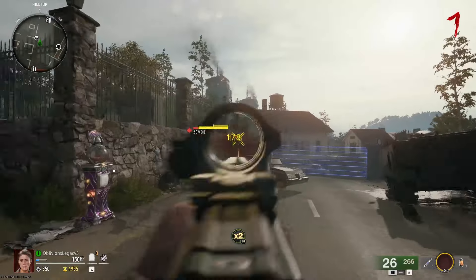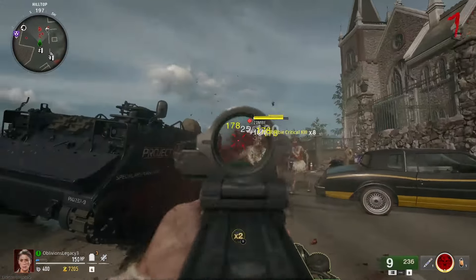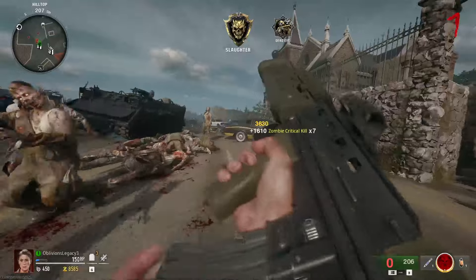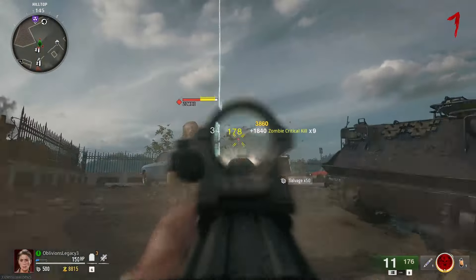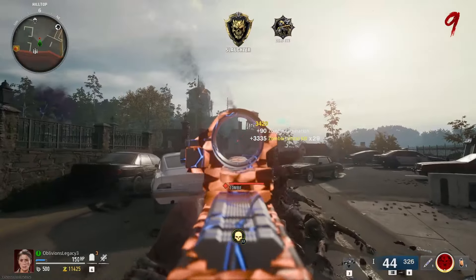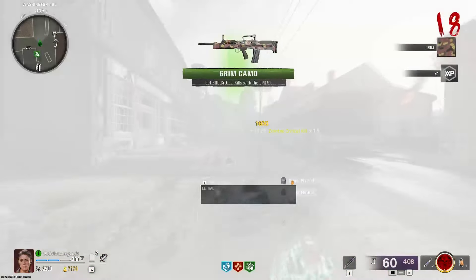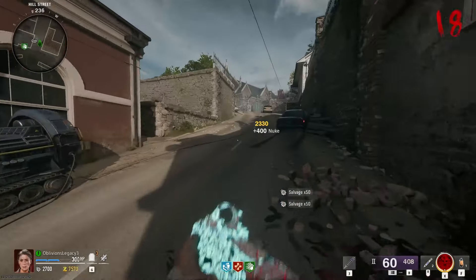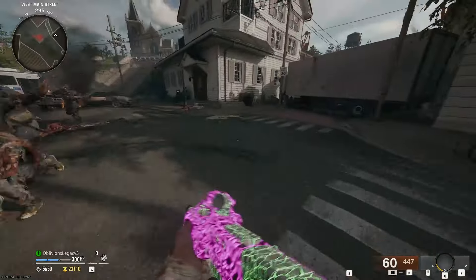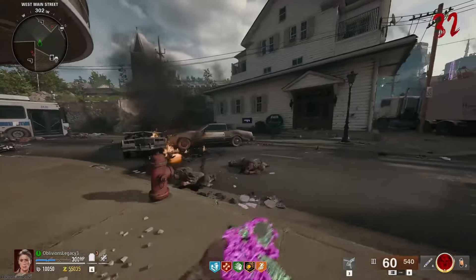Let me grab a quick self-revive. Oh god, I ran out of armor and now I'm just stuck. When in doubt — there we go. Oh, but I got a self-revive from in there — big W! Oh, there's an insta kill! Oh god damn it — I got trapped on a pole. But look at that gold! There we go — oh, look at that beauty right there.